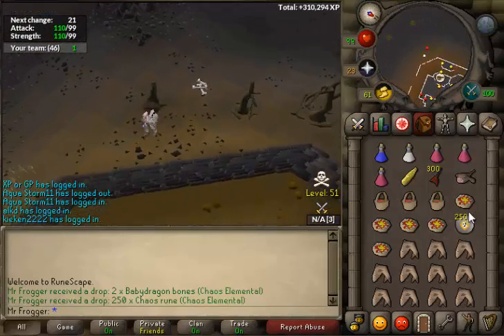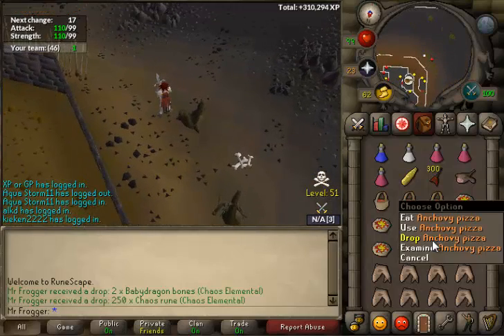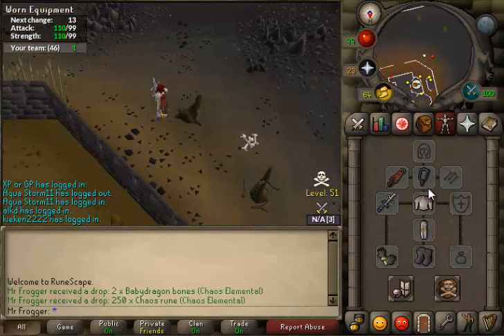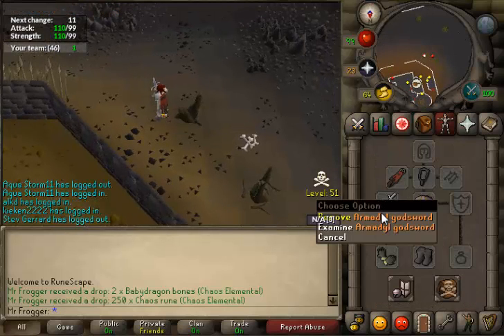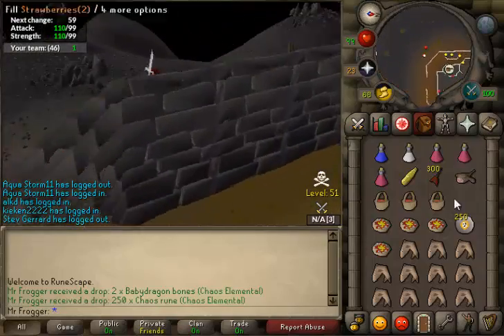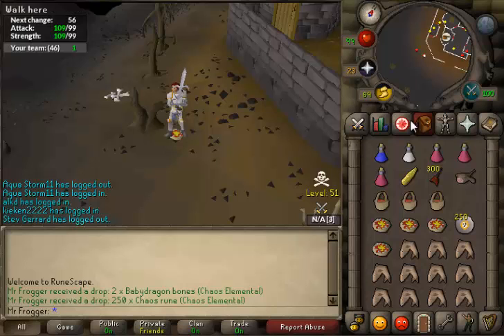One important thing I didn't go into yet: contrary to popular belief, you want to have one inventory slot open at all times. This is because he has an attack that removes your weapon from your equipment into your inventory. He removes all equipment actually, but if you've only got one free slot, it's always the weapon. And when he does that, it means he's not using his teleport or his other attack, so it's the best out of the three options — it makes it a hell of a lot easier because he doesn't teleport you all over the place and deal huge damage.